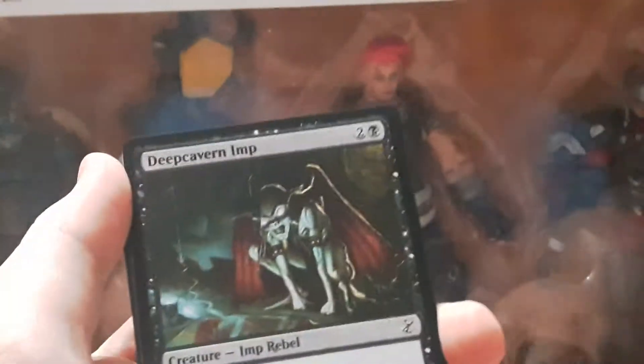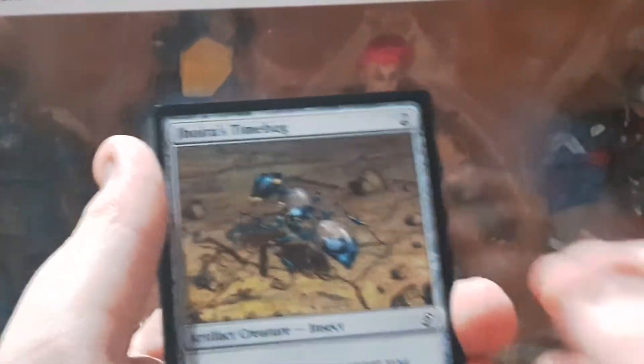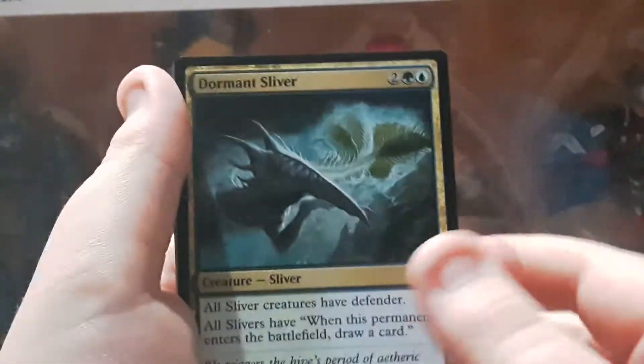Look at that. We've got a sliver, a snapback, an imp, a garment, a timebug, a cement, some giant dust wasp, silver sidewind sliver. This may be our last — here's the last uncommon, and there's a lot more in commons.